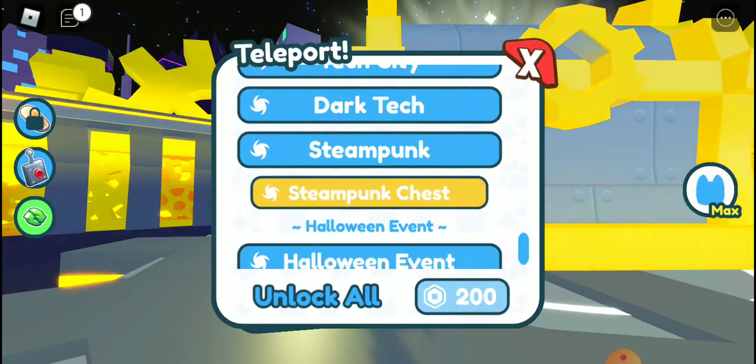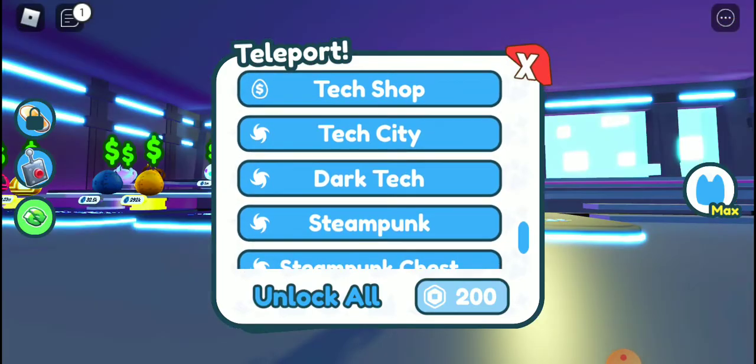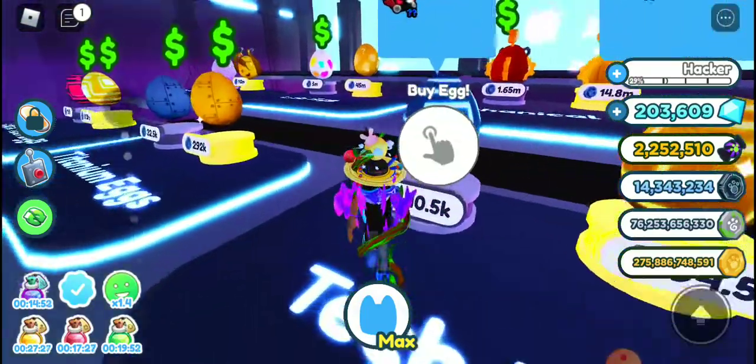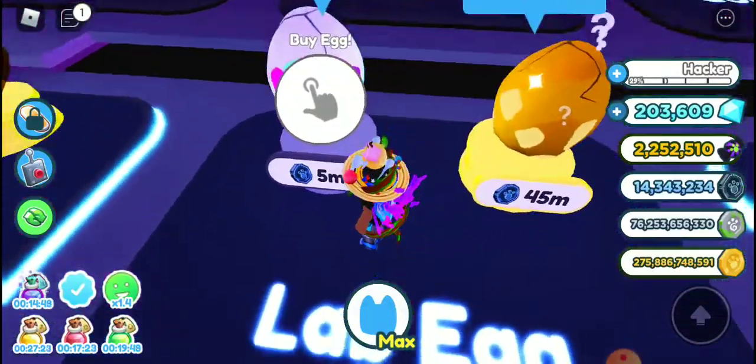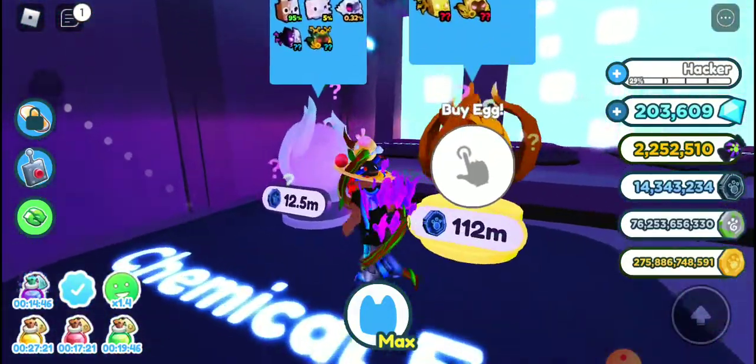And get some eggs. So here I'm going to do a check-up. I have enough to get an egg. That's the first egg, the lab egg. The second egg, the chemical egg.